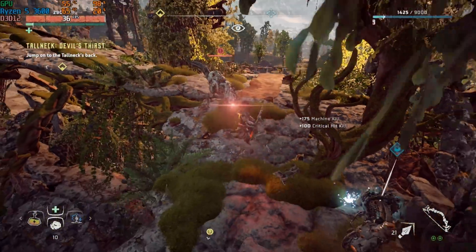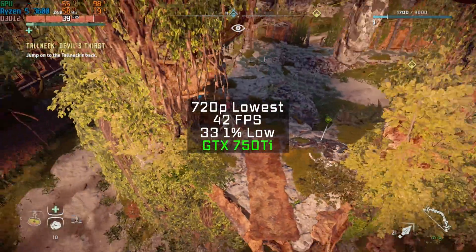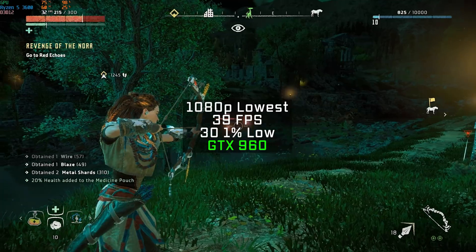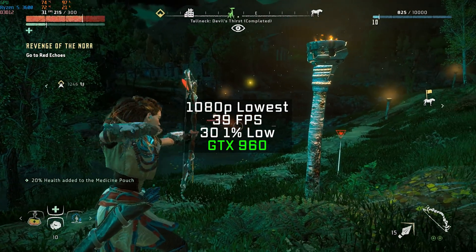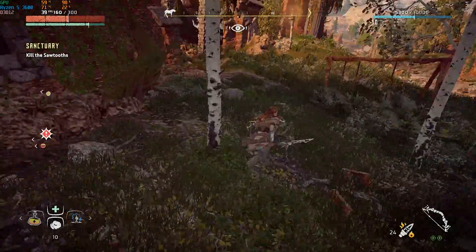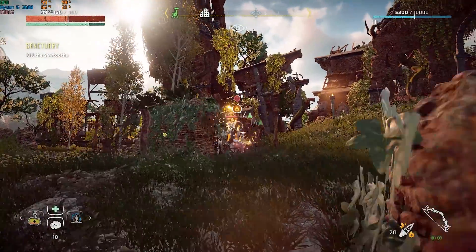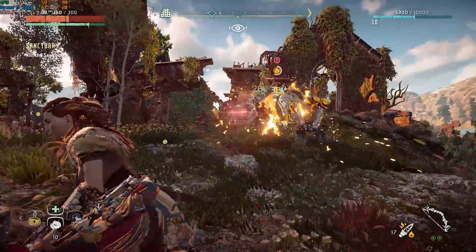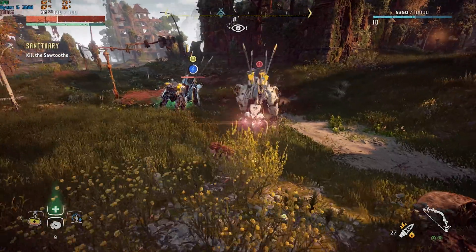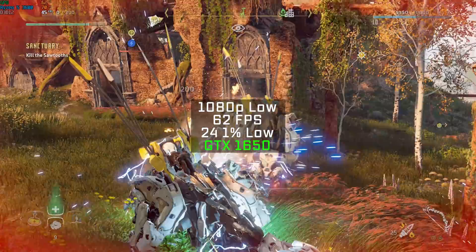Starting with the Nvidia side: the GTX 750 Ti is obviously a very outdated card, but I had to drop the settings as low as possible while maintaining 720p resolution, and I got 42 FPS. Next was the GTX 960 2GB model — at 1080p with the lowest possible settings I got 39 FPS, which is still smooth due to solid 1% lows, so I'd personally stay in 1080p rather than drop to 720p. The GTX 1050 Ti at 1080p lowest settings squeezed out 51 FPS. The GTX 1060 3GB at 1080p medium got 59 FPS. And finally, the GTX 1650 with 4GB GDDR5 at 1080p low got 62 FPS. This benchmark shows that while the game runs smoothly, it's not that optimized, especially on the Nvidia side.